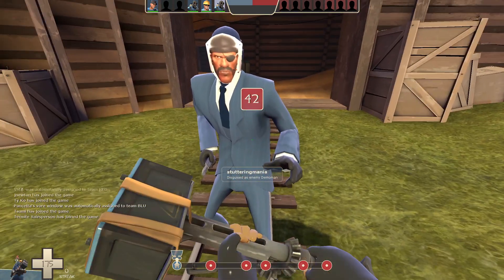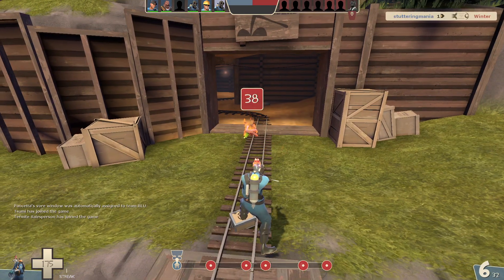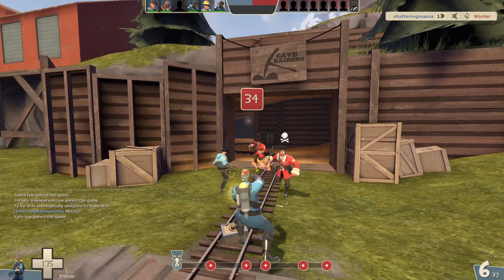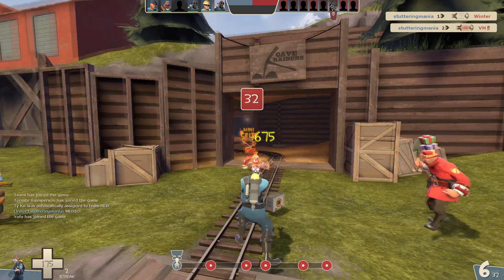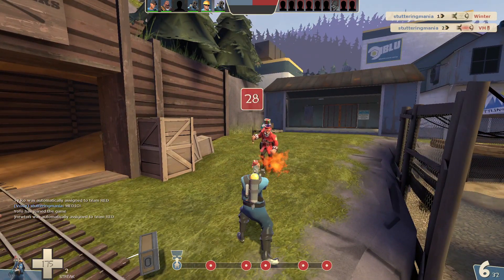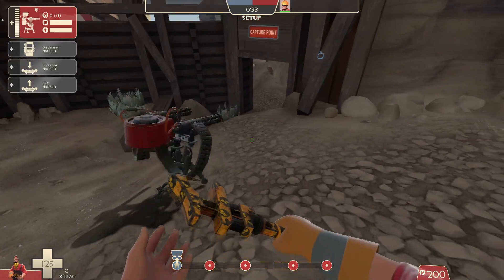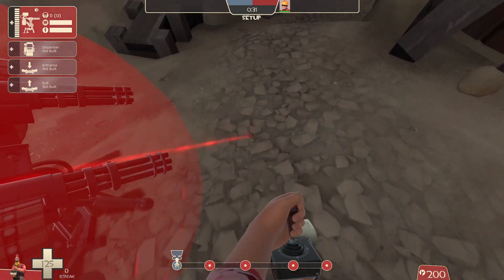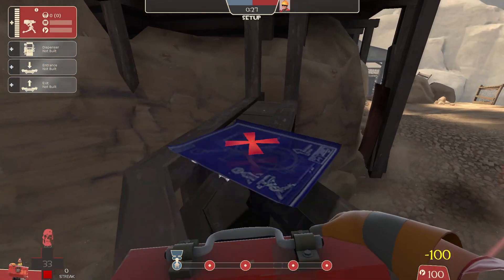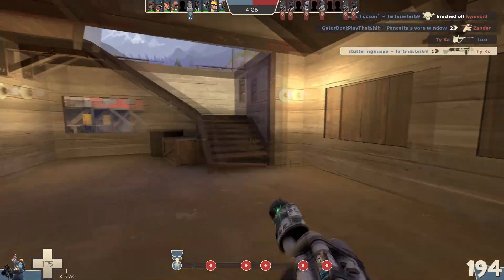I'm not talking about item sets. Most of those don't really synergize at all. I mean, how does the Bushwhacker work well with a Darwin's Danger Shield? It doesn't. I'm talking about creative combinations of weapons to achieve a certain playstyle. Some are well known, such as combining the Gunslinger with any of the Engineer's shotgun primaries to create battle Engineer. Some are less about kills and more about utility, such as combining the Rescue Ranger and Wrangler to put your sentry in an unusual spot. And then just any of Pyro's loadouts, honestly.